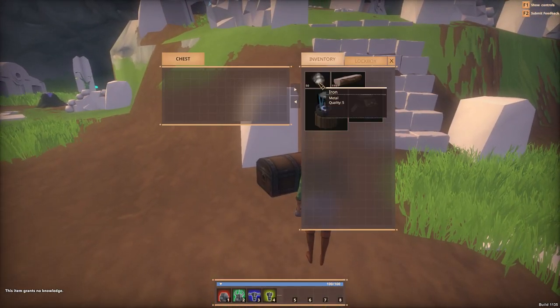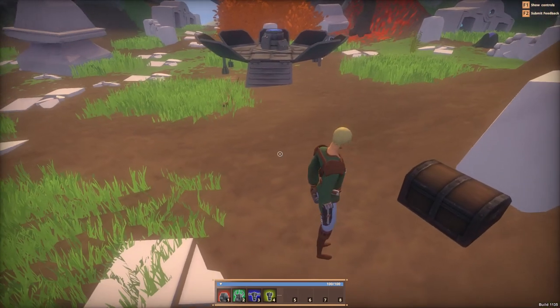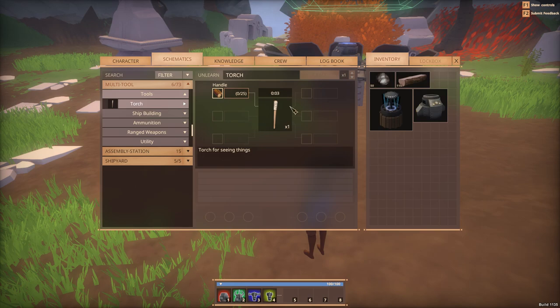Let's interact. What do we have in here? Nothing in the chest. I have iron, cedar log, shipyard and assembly station all in my inventory. Interesting. How do I get to my - I can make a torch, oh here we go.